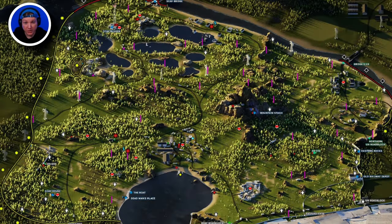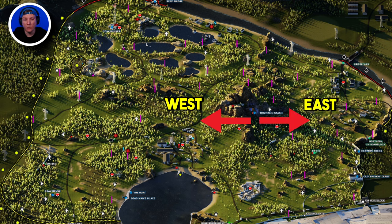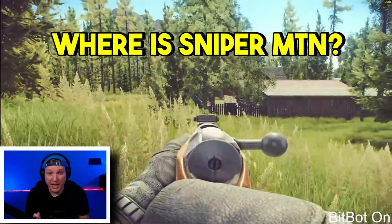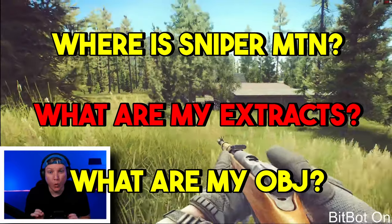Regardless of where you spawn, your extract is either going to be to the west or the east of Sniper Mountain. In my opinion, this will make finding your extract a lot easier. Woods has over 30 different PMC spawns split between 10 to 14 players per game. So as soon as you load in, I recommend finding your bearings by asking yourself these three questions: Where is Sniper Mountain? What are my extracts? And what is my objective?